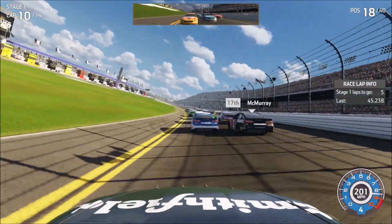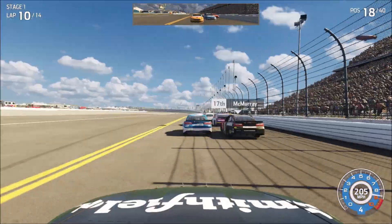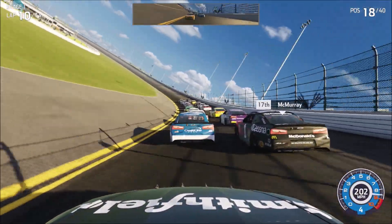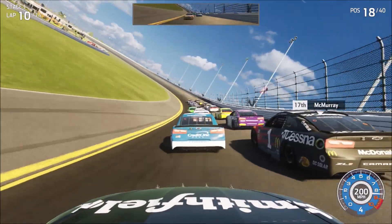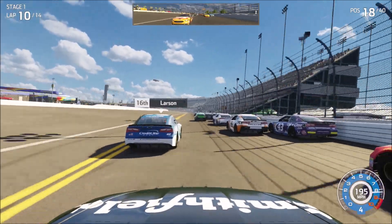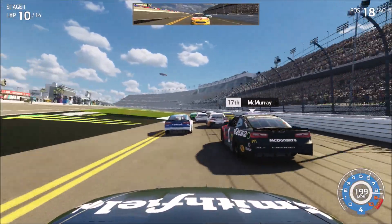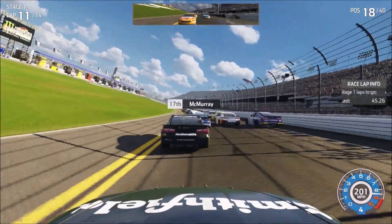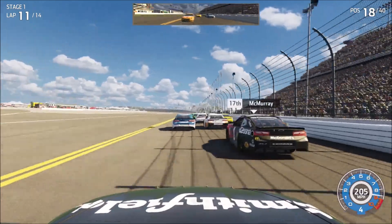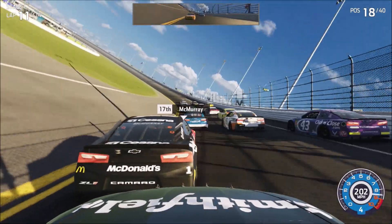Just going to have to use the draft and pick our way back up. It's five to go in stage one. Our goal could be let's try to get up to the top ten before the stage ends — get some stage points, those valuable stage points. Larson is starting a new lane on the bottom, which actually kind of worked. I was very skeptical of that, but that worked and his teammate came back. McMurray, stay up there. Don't you do that — I'm going to get upset with you now.